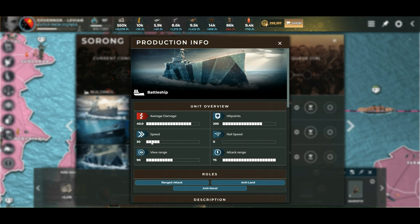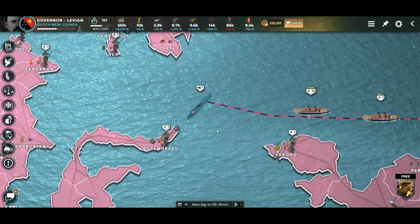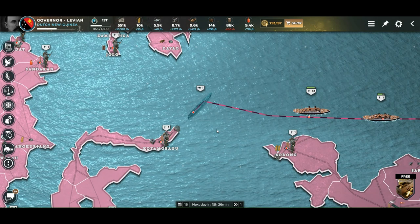The battleship has a speed of 30, exactly the same as the submarine. So if you're hunting a battleship, make sure you cut some corners or otherwise you can't catch it — but maybe it stops somewhere and you can meet it head on. The light cruiser has a speed of 67 and the submarine has 30, so you cannot really catch a light cruiser. But on the other hand, the enemy can't see you, so they don't know you have the submarine there.